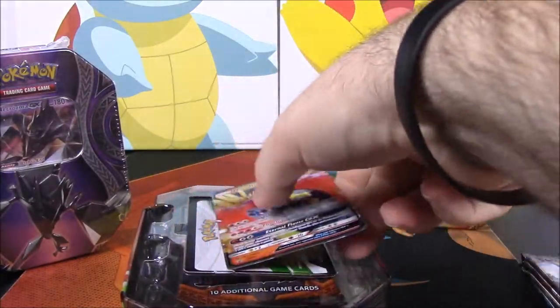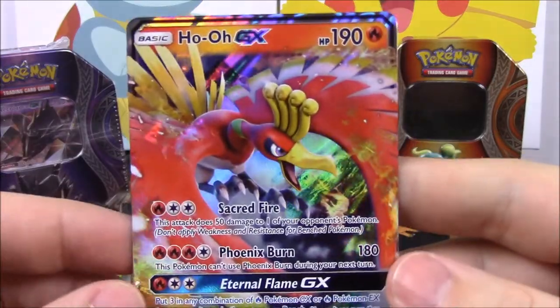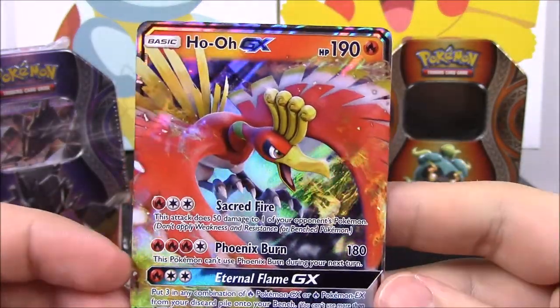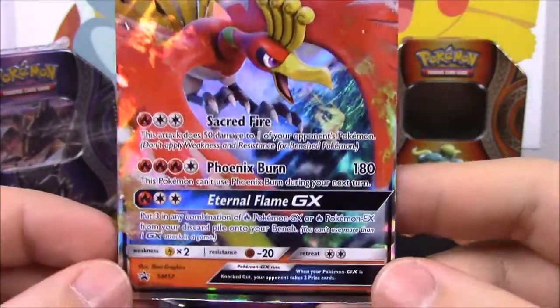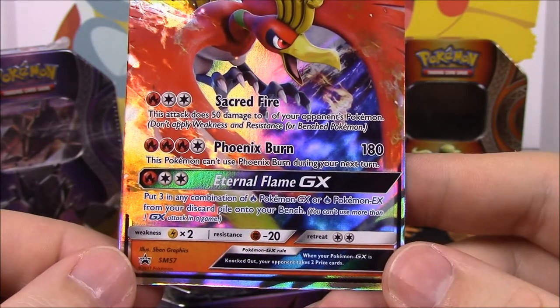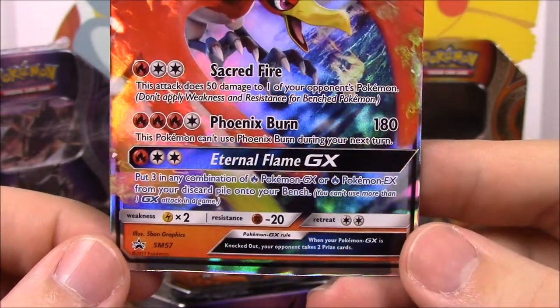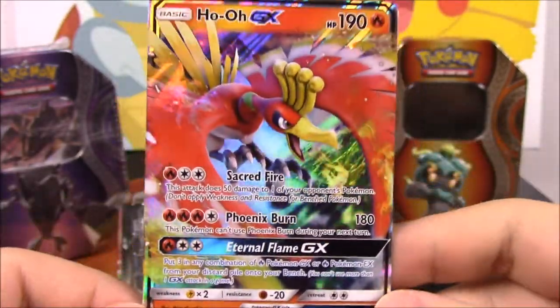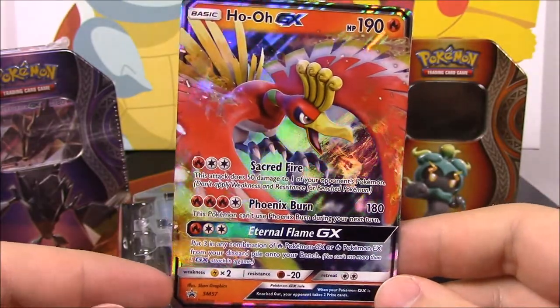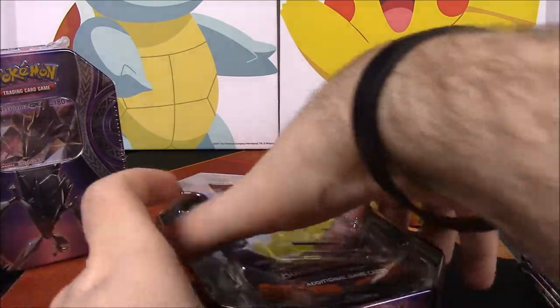Here's now the Ho-Oh tin. So here's the Ho-Oh card - this card looks cool. It's a Ho-Oh GX with 190 HP with Sacred Fire and Phoenix Burn, and Eternal Flame as the GX move. I love this card, it just looks so cool.